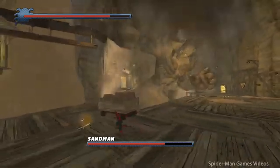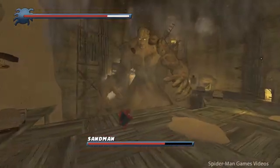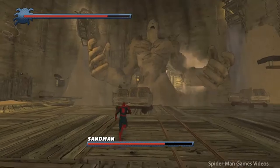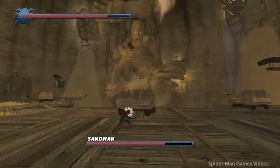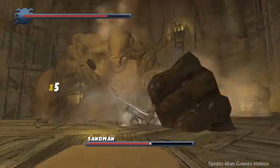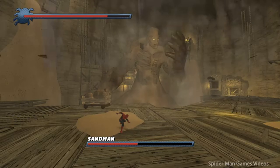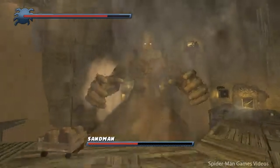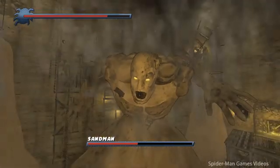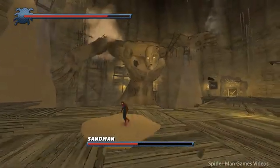He already has a presence in the Insomniac universe — if you've played the game, one of the collectible backpacks actually contains a vial with Sandman trapped inside. That makes it very easy to bring him in. He could find a way out, or the symbiote itself could sense life in that vial and set him free, trying to use Sandman as a host — though since he's made of sand, that probably wouldn't work. Those are just a few ideas; I'm sure Insomniac could come up with something much better.